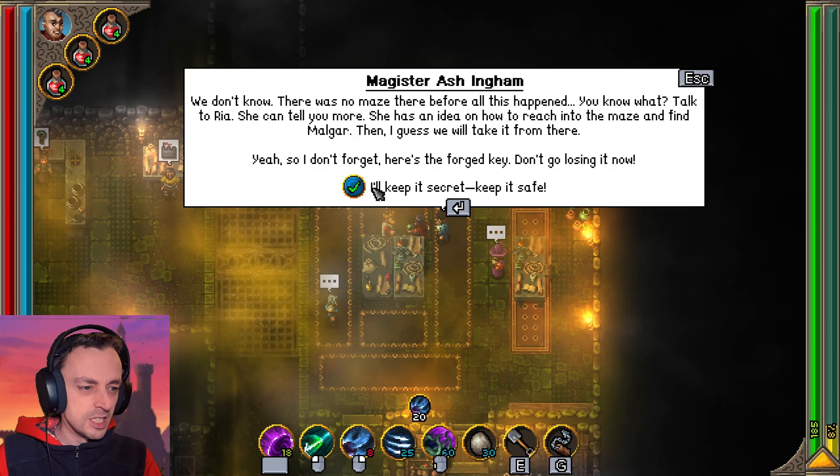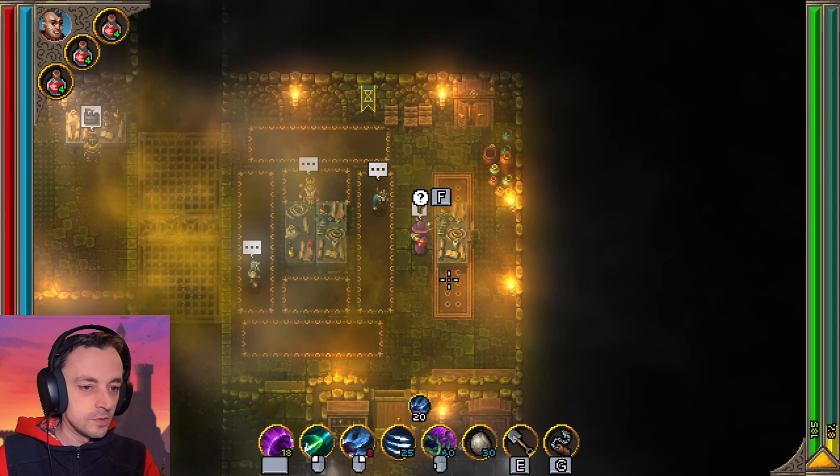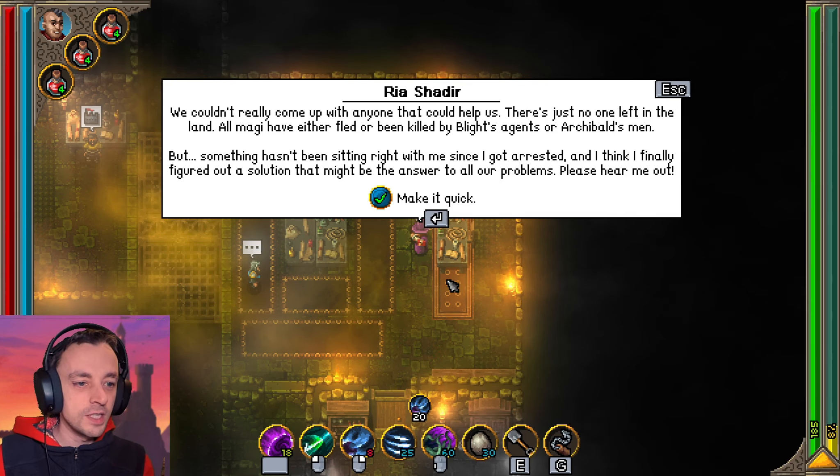Here's the forged key — don't go losing it now. I'll keep it secure. Now talk to Ria. We couldn't really come up with anyone that could help us — there's just no one left in the land. All magi have either fled or been killed by blight agents or Archibald's men. But something hasn't been sitting right with me since I got arrested, and I think I finally figured out a solution that might be the answer to all our problems.